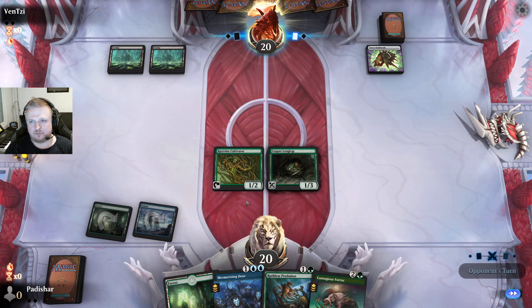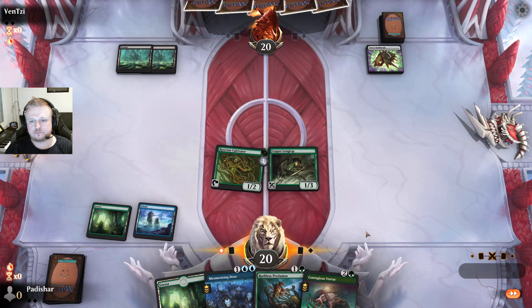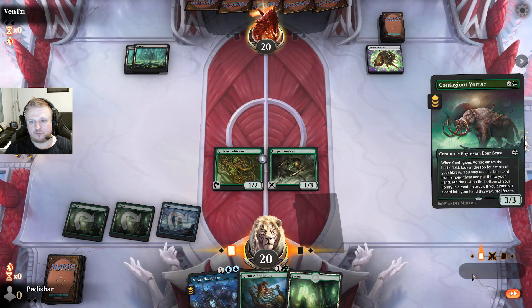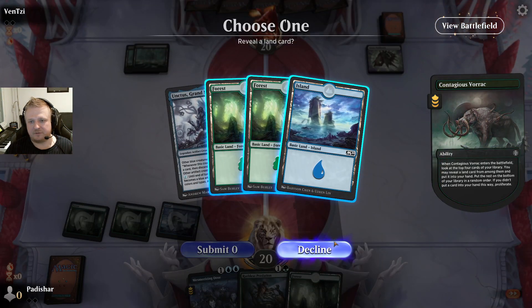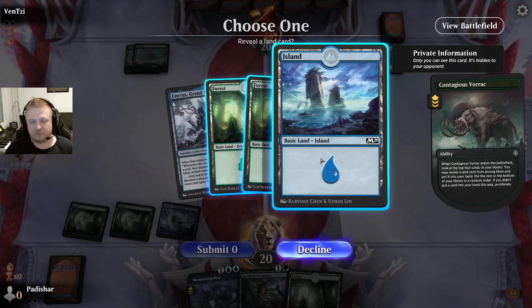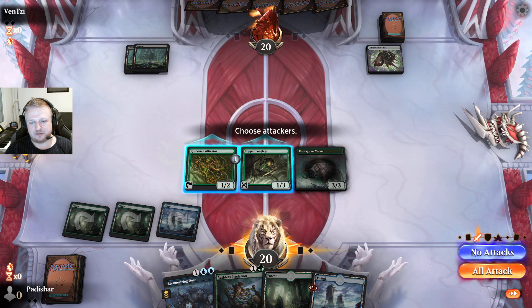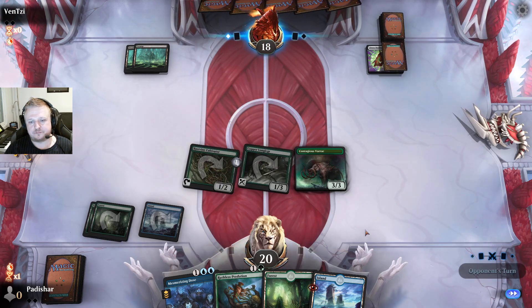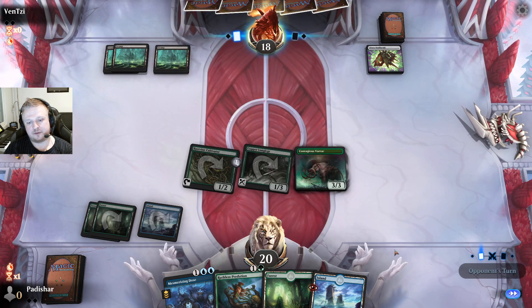I could attack for one but I might draw a four-drop and it would be sad not to play it right away. Let's play this first. Two black — I guess they can have the exile thing. I don't think they would have exiled those even if I attacked first, so no reason to proliferate. I'll get the second blue. I had one reason to proliferate — I'm gonna attack now.